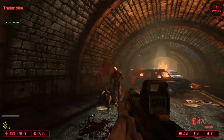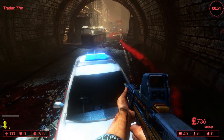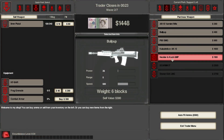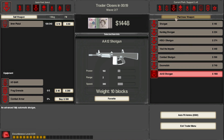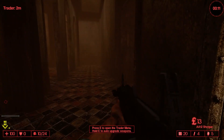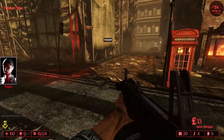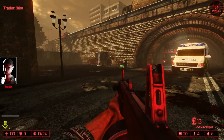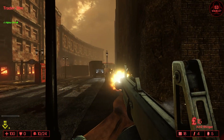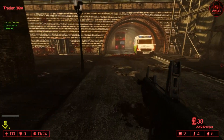Three zeds left — a clot, another clot, and a Gorefast — they're all dead. Wait, why am I a Berserker now? Let me switch to Support. Sell this, sell that, and since I'm Support now I'm going to buy the AA12 — this is probably going to kick ass. I don't have armor, which is a little sketchy. Let me pick up some more ammunition because you can never have enough, then go kill some things with the AA12.